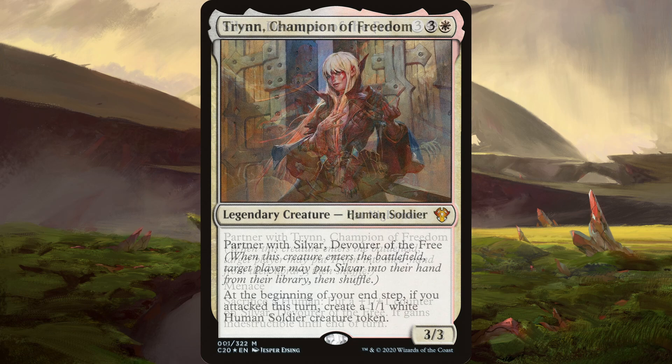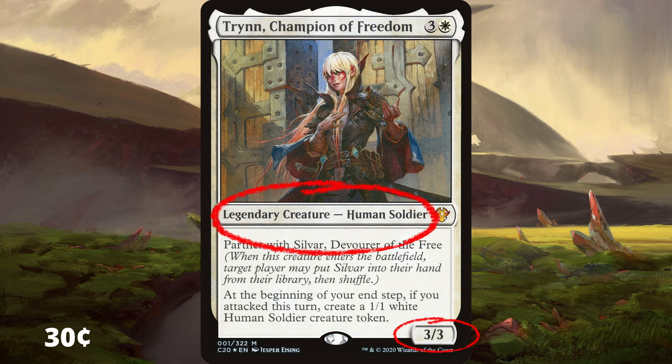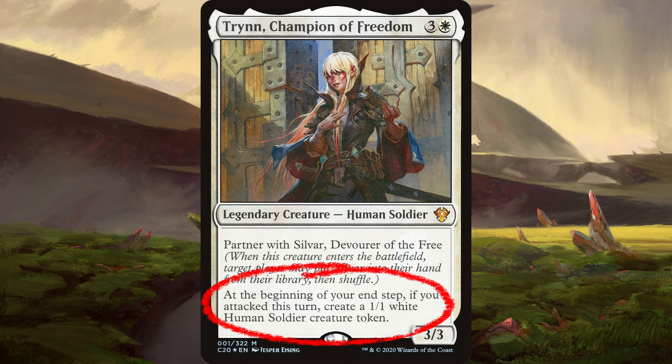Moving to its partner, we have Trin. Trin is a 3/3 legendary creature human soldier with 2 abilities: Partner with Sylvar, and at the beginning of your end step, if you attacked with a creature this turn, create a 1/1 human soldier token.